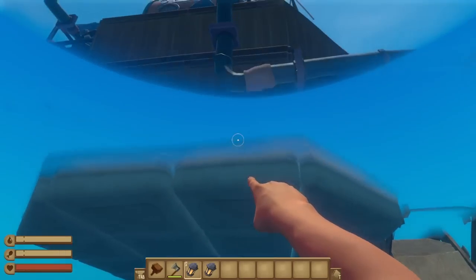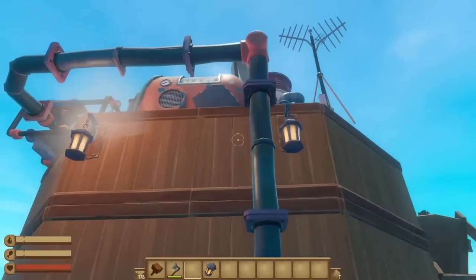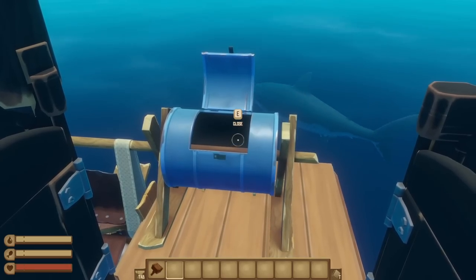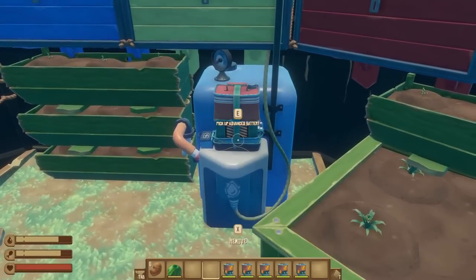Then light up the place with some lanterns around whatever parts of the raft you want — I personally like having some placed on the back for some extra lighting, but those aren't necessary by any stretch. Then add a nice coat of paint if you want, although you will need to create a temporary paint production area because this thing is definitely already cramped enough. Add in some batteries to all of your machines.